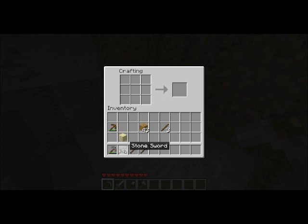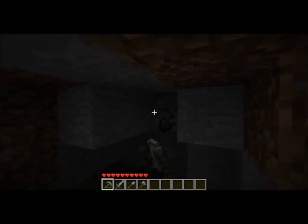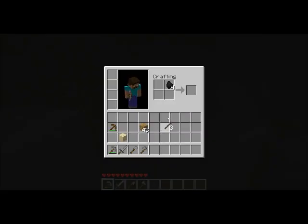This is my setup right here. This is how I always set up my inventory, and I always have torches over there — in case you guys are brand new, that's how I always have my setup. It's just the easiest in my opinion. Oh, that's all the coal? That sucks.